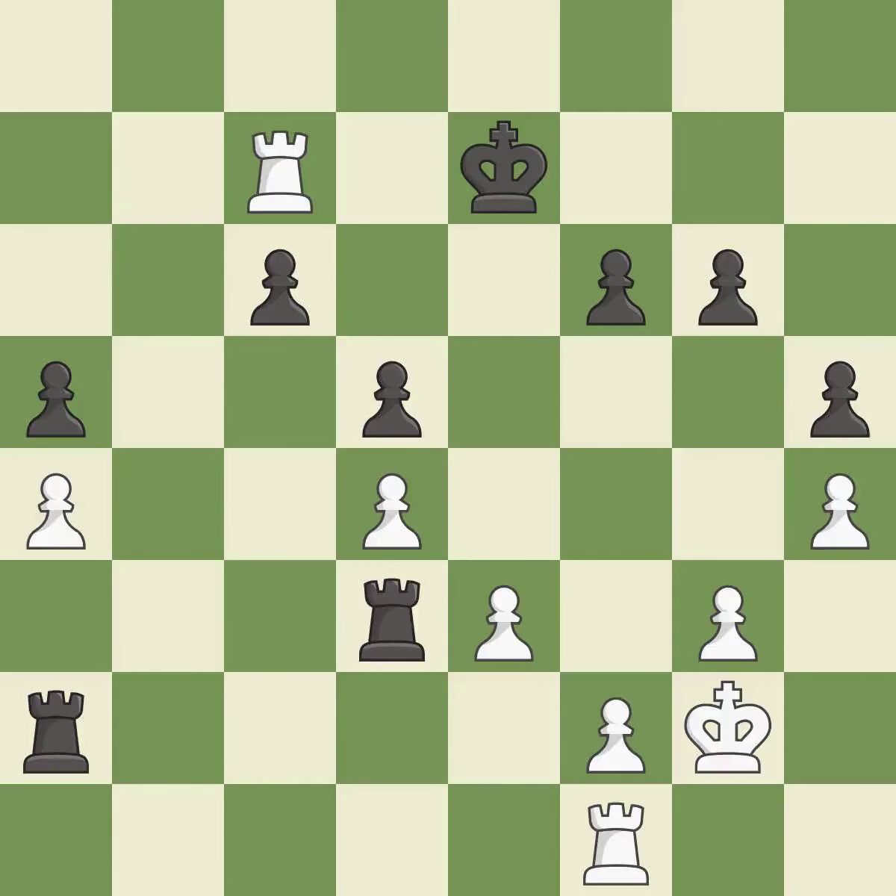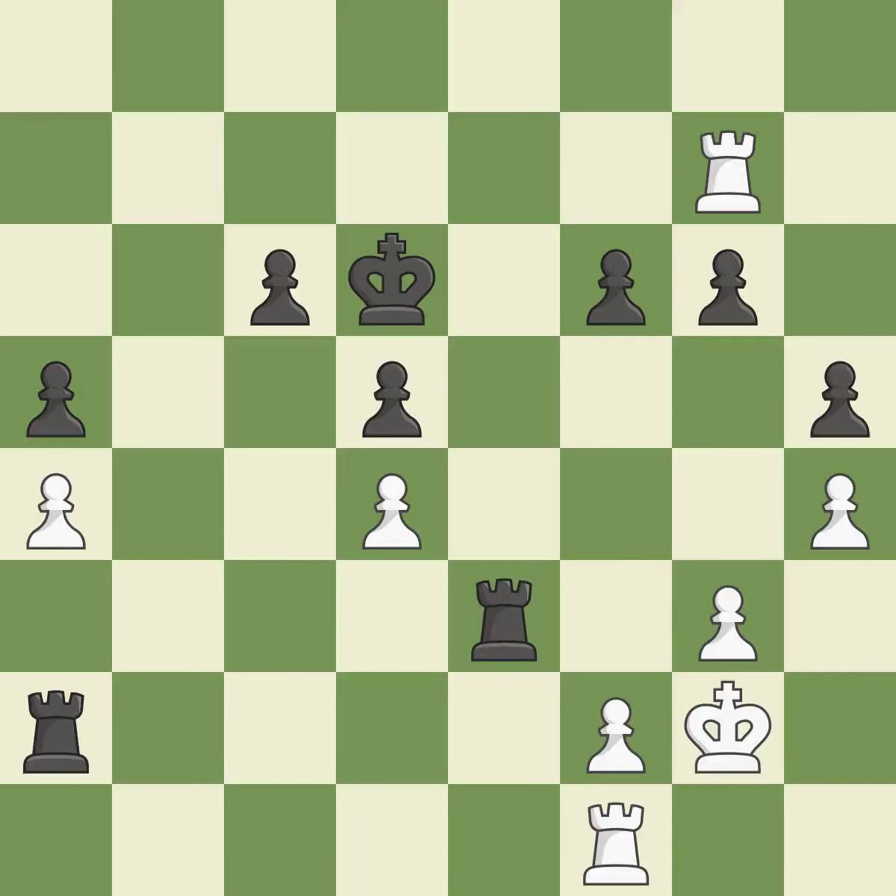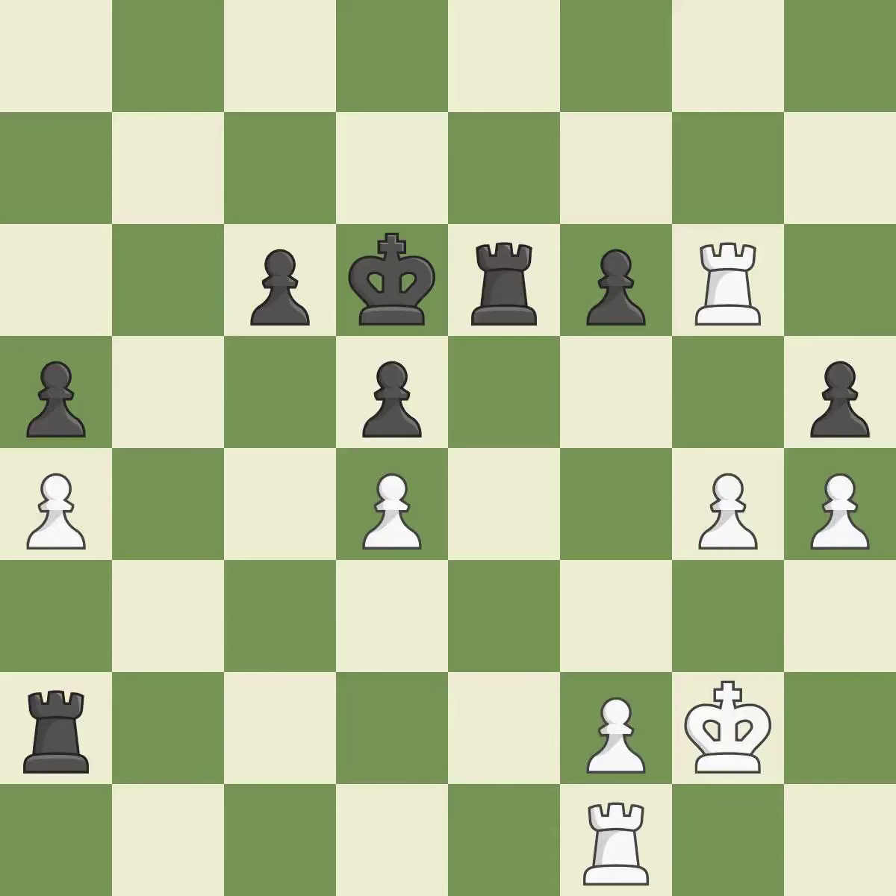This threatens to win a pawn — the only move that works, and it is best. This defends the attacked pawn — the only good move, and it is a great move. The rook is now on a more secure square — ideal. This exchange is fair — ideal. This poses the risk of producing a passed pawn — ideal. A pawn that was being attacked and had no defenses is now protected. This again poses the risk of producing a passed pawn — ideal.